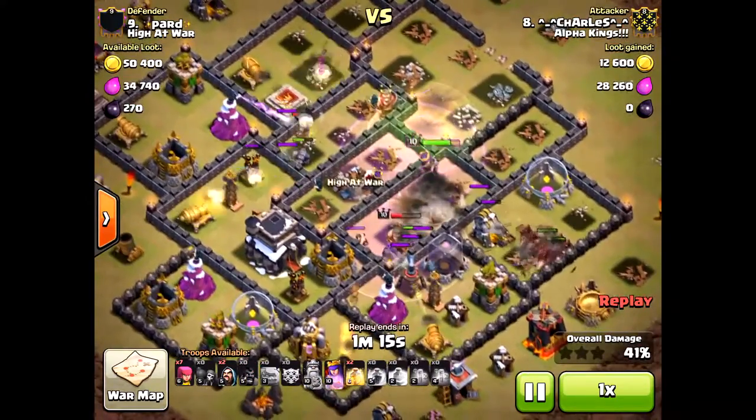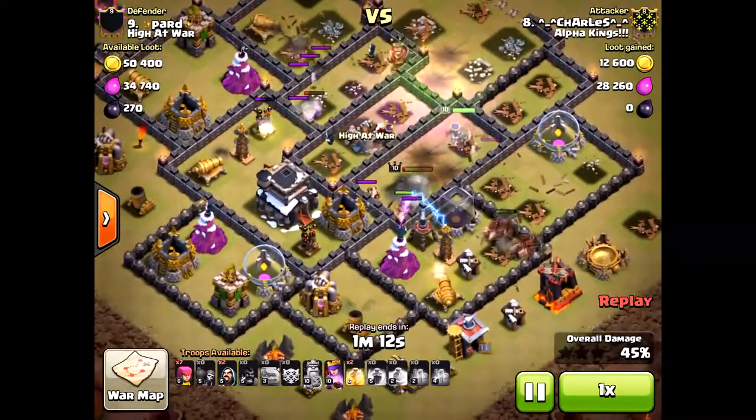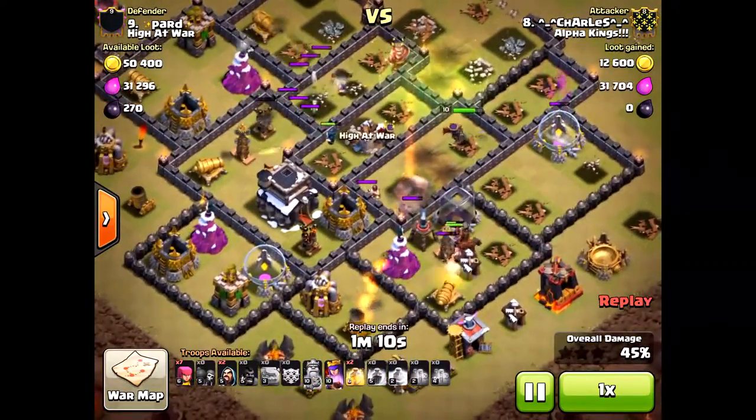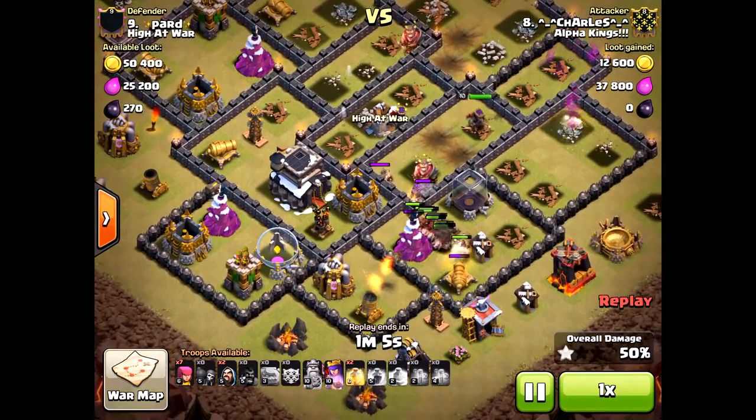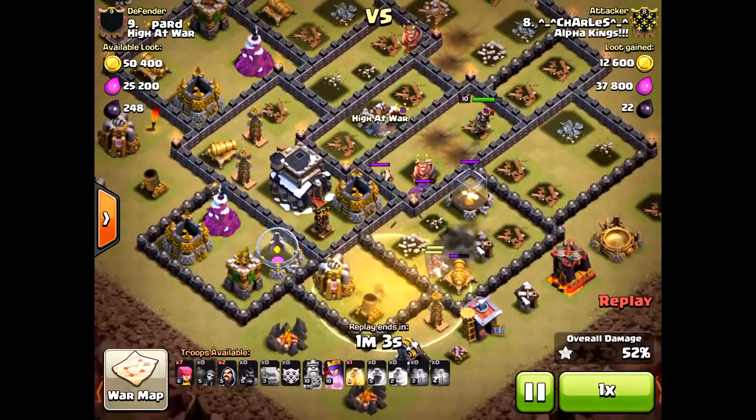I didn't like what he did with his hogs because there's a double giant bomb possibility there, or at least one giant bomb. He'd been critical early on — he would have lost a lot of hogs. Spread them out just a little bit more, and I think that would have been better.